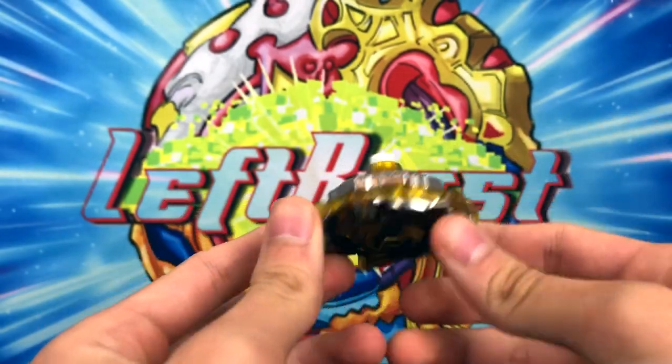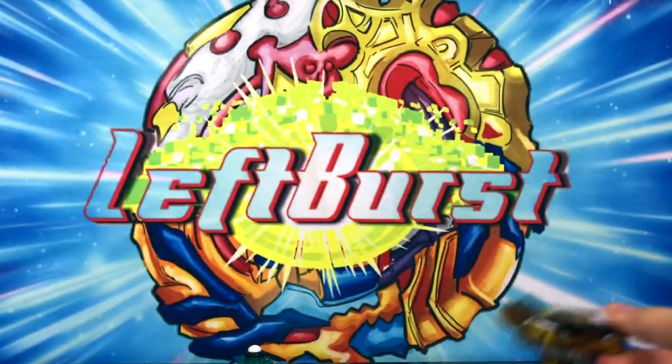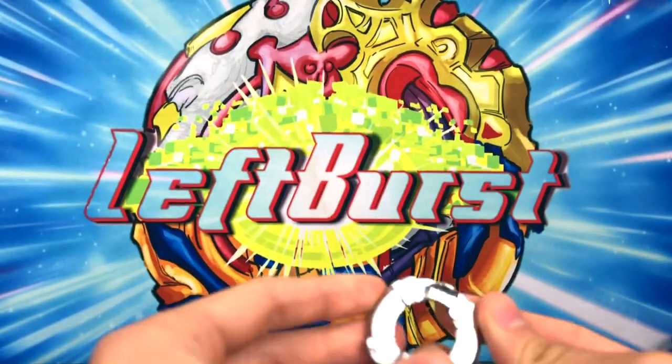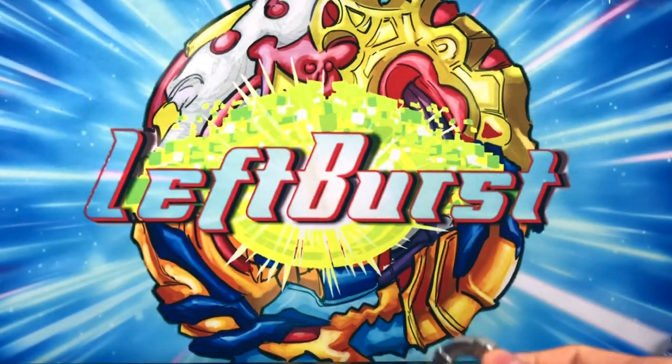Finally, next we have Hell Salamander. Looks like Rupier — yeah, totally Rupier. And finally we have Archer Hercules, OP Bey, but for some reason it comes with the Heavy Disc. Like, really Takara Tomy, stop giving us non-numerous discs — that's stupid.